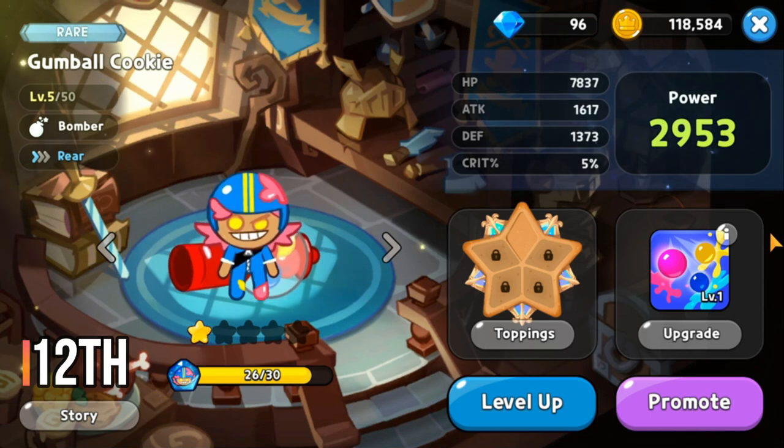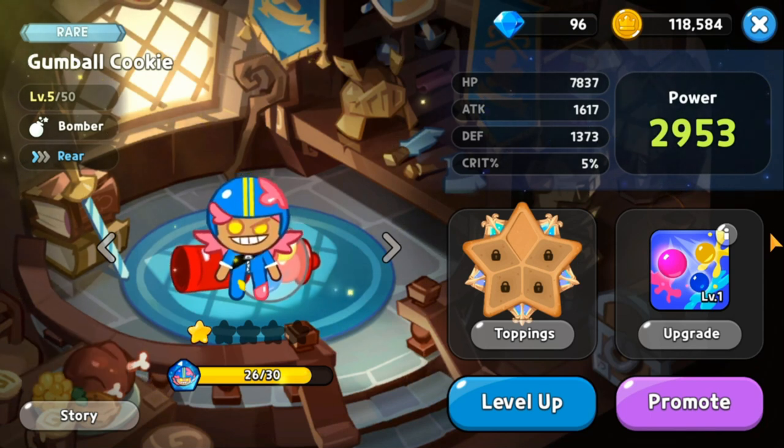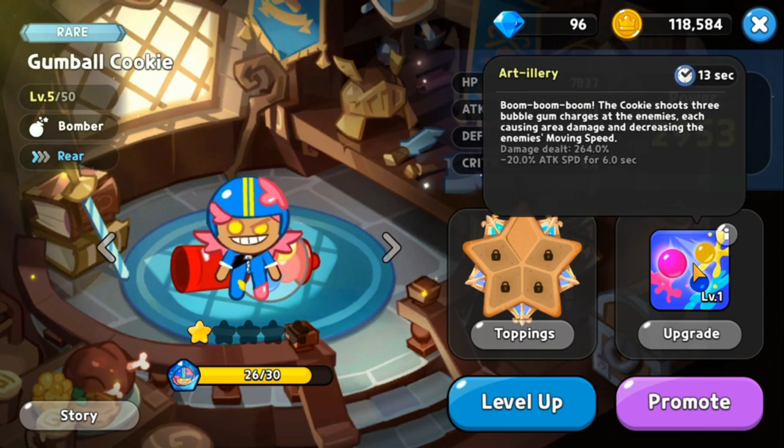Our rank 12 cookie is Gumball Cookie, a rare bomber class. His skill Artillery causes area damage and decreases the enemy's attack speed. Damage dealt is 264 percent and it gives a minus 20 percent on attack speed for six seconds. The cooldown is 13 seconds, which is why he is at rank 12.